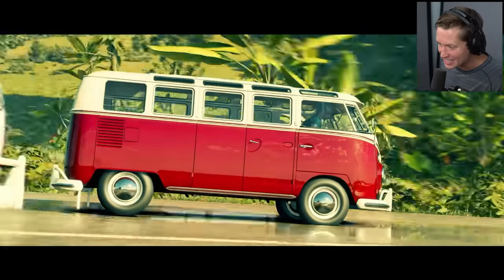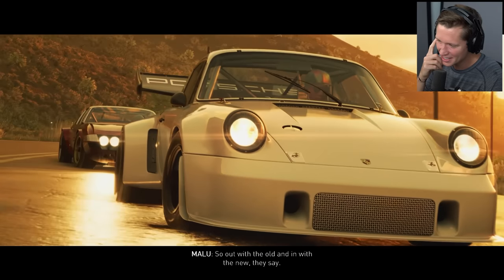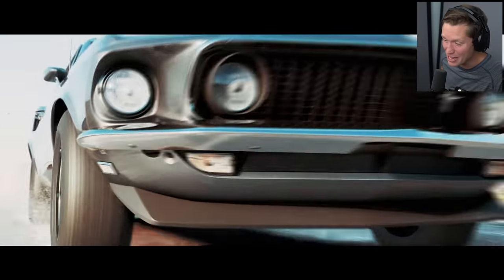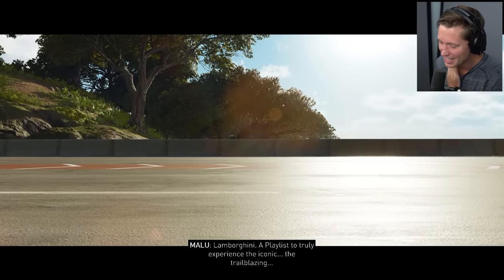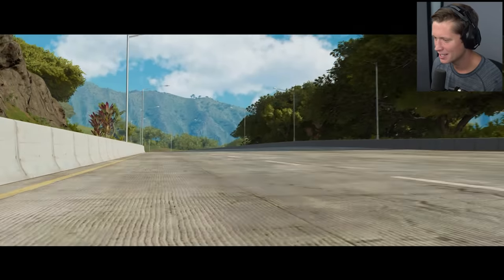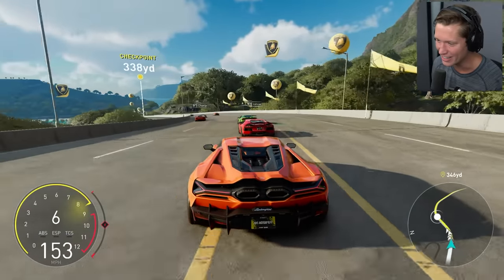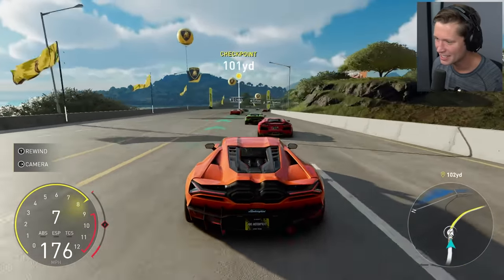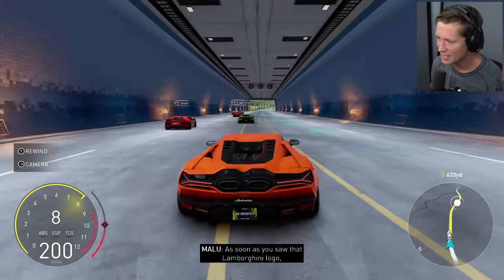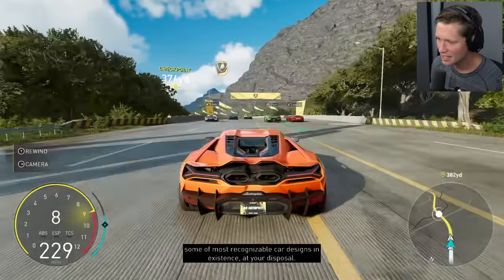These cinematics are nice too. We've got VW fans — out with the old and in with the new. The next playlist is legendary — Lamborghini. A playlist to truly experience the iconic, the trailblazing. The Lamborghini playlist is in a league of its own. As soon as you saw that Lamborghini logo, you knew what this playlist was gonna be — some of the most recognizable car designs in existence at your disposal.